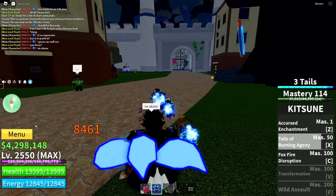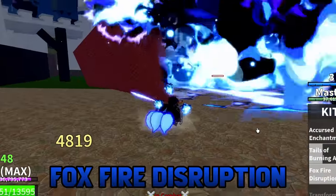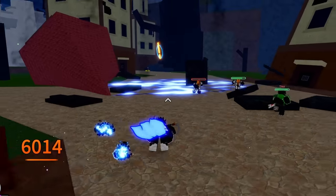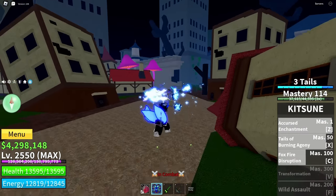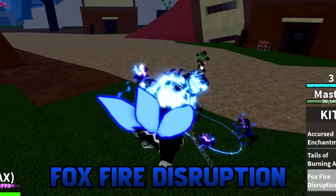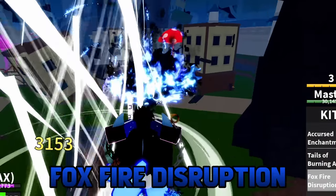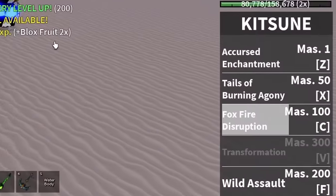That's pretty sick. Next up, Foxfire Disruption - that's a whole beam. Is that a tailed beast bomb? This whole fruit is like freaking Gogeta and Naruto combined! Can I charge this beam? I don't think I can. God damn, it's pretty cool though. And we got the next skill: Wild Assault.